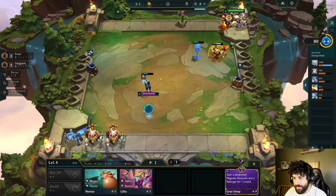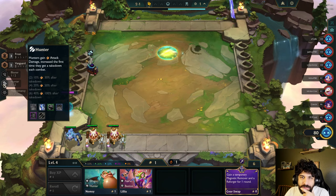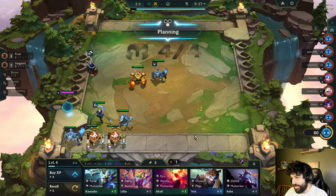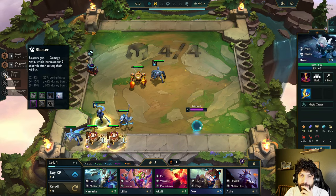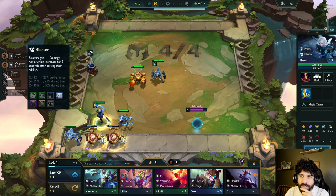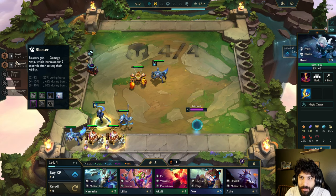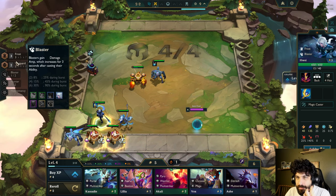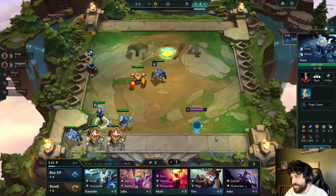We're winning! Bastion, Fairy, Dragon, Hunter. Honeymancy, Hunter, Blaster. What else is he? A blaster. What do blasters do? Blasters gain damage amp, which increases for three seconds after casting their ability. Okay, that seems okay. Charms appear once every three shops unless you already own one, or it's PVE.